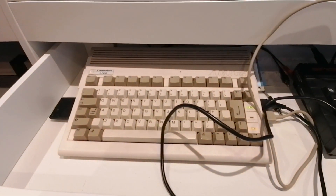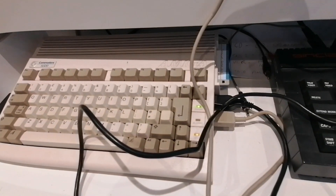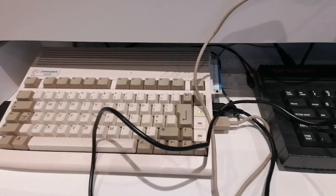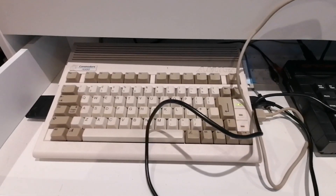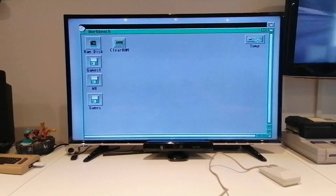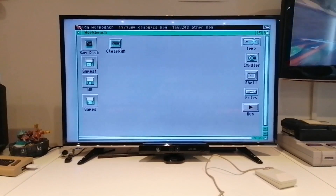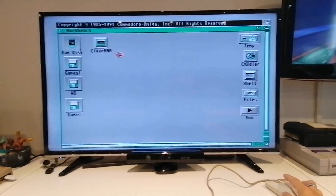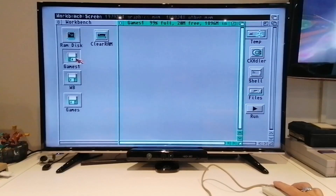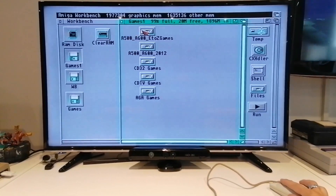Hello there — as promised, today we're looking at the Amiga. I've just fired the machine up with no disc inserted. Mine has the WHD loader built in, so as you can see the hard drive disc is flashing, and then it boots up and you've got loads of stuff here — and the thing I'm really interested in is the games.